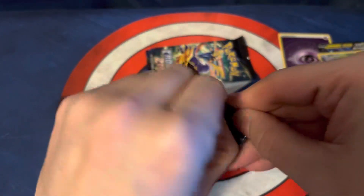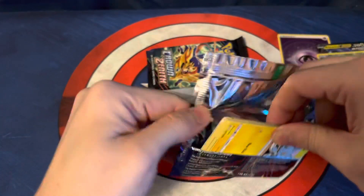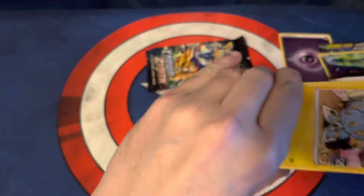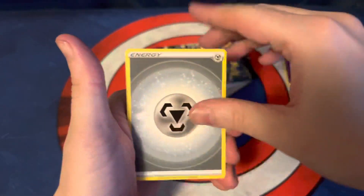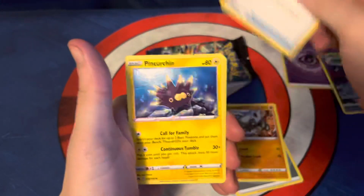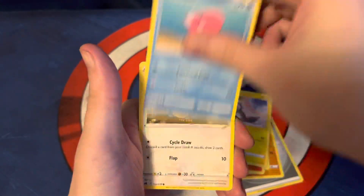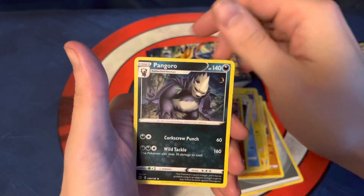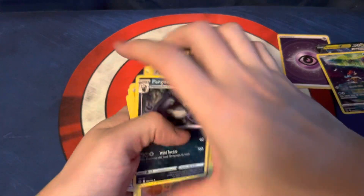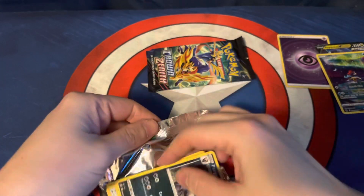Alright, pack number three. So far, a decent hit in every pack. Let's see if we can go four for four. Metal Energy, Graveler, Pokémon Catcher, Pink Urchin, Larvesta, Emolga, Love Disc, Chateau, Reverse Holo Ball Toy, and a non-Holographic Pangoro. We jinxed ourselves there, but that's okay.